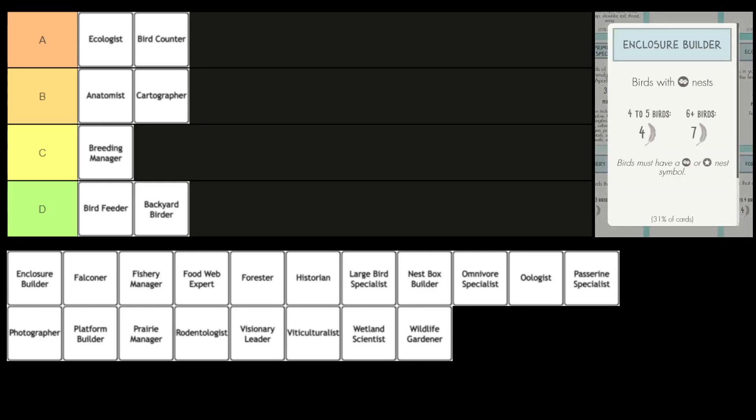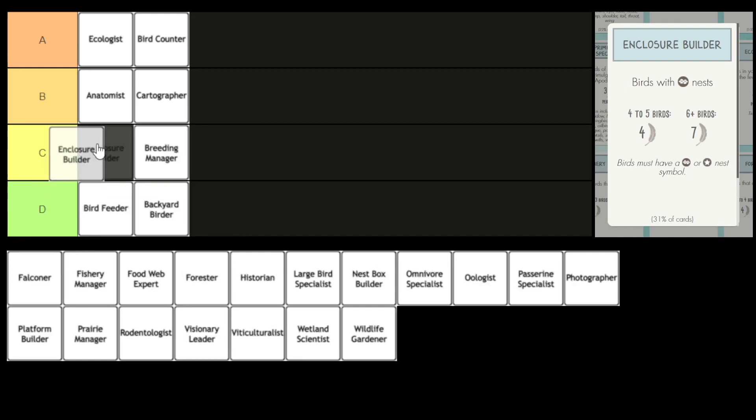Next we have Enclosure Builder. You score points by playing birds with ground nests — you need at least four birds with ground or star nests to score four points. We have quite a few bonus cards that deal with different nest types. I was thinking C tier. What do you think? I've got it in C tier. It's not amazing, but in most situations, especially if you keep this at the start of the game, getting that four points is quite reliable. If you can get four points from a bonus card, you can't complain too much. But if you've had to play four birds for that, the return per bird is less, particularly compared to Anatomist or Cartographer, where four birds gets you seven points but here you only get four.